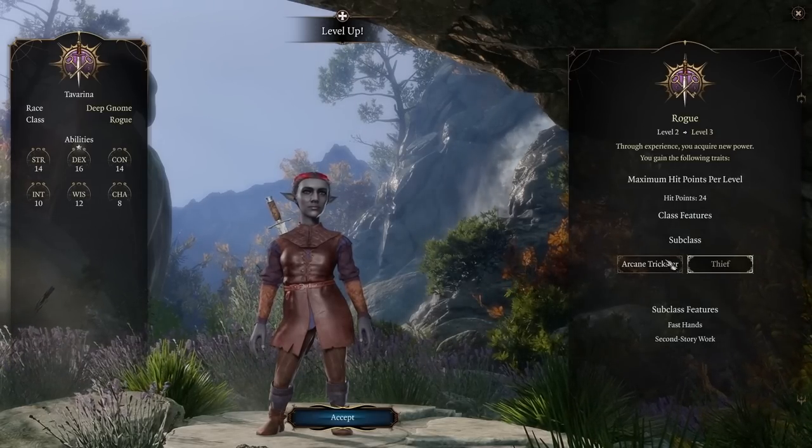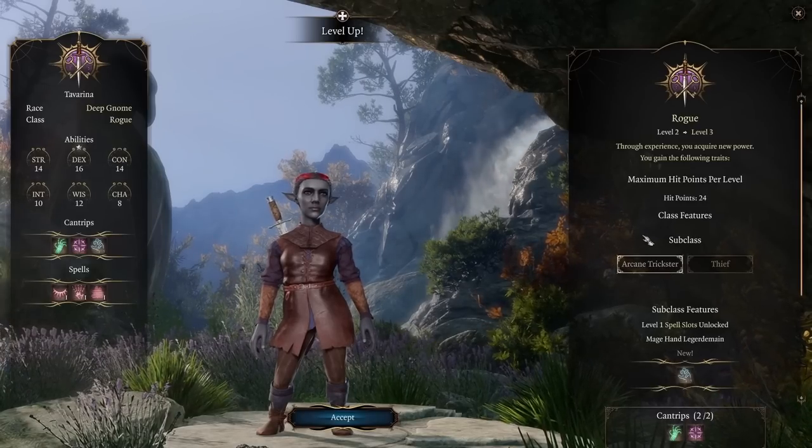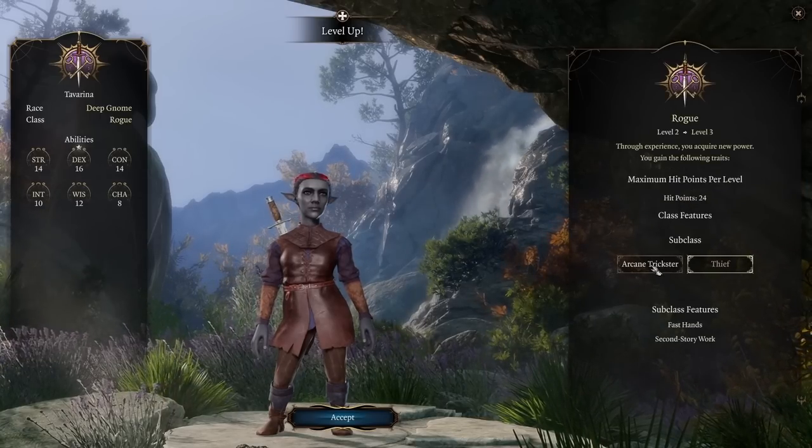I personally prefer Thief over Arcane Trickster. The extra bonus action is such a strong thing. But for Arcane Trickster — we get some spell casting, which is good, but Thief's bonus action is so strong. As an Arcane Trickster we get some level 1 spell slots and Mage Hand Legerdemain — a Mage Hand that is basically invisible.